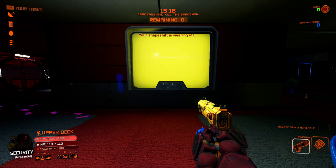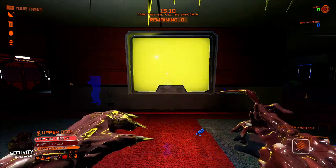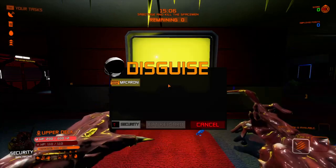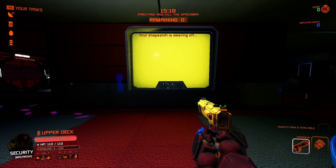A monster does not need oxygen to survive, so instead their oxygen bar is replaced by a disguise bar, which will deplete over time. If you attempt to stay disguised for too long, your disguise meter will deplete, causing you to forcefully revert back to your monster form. Before your bar completely empties, you will also let out monster cries, which could possibly blow your cover, so be careful.